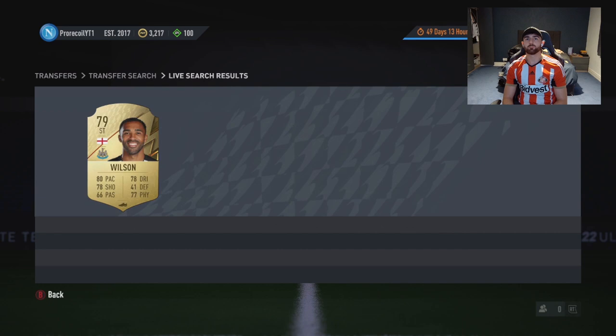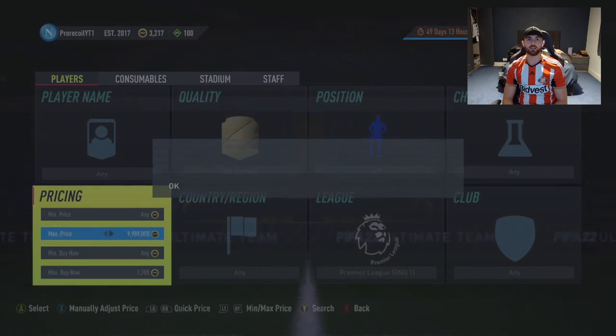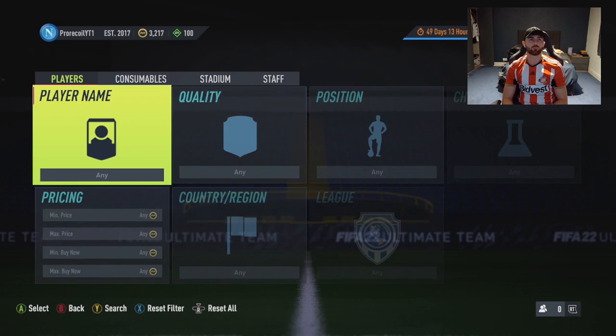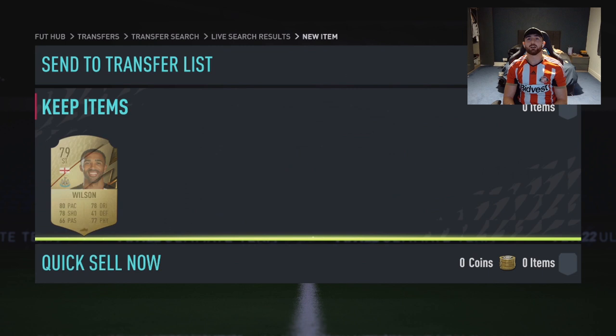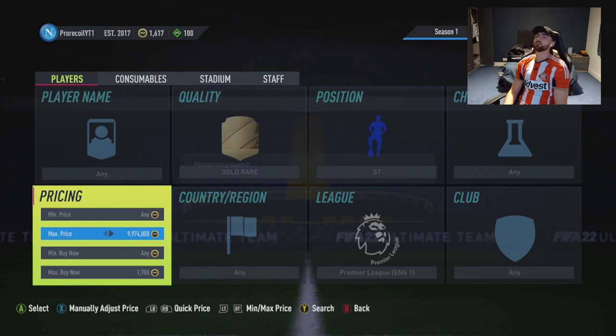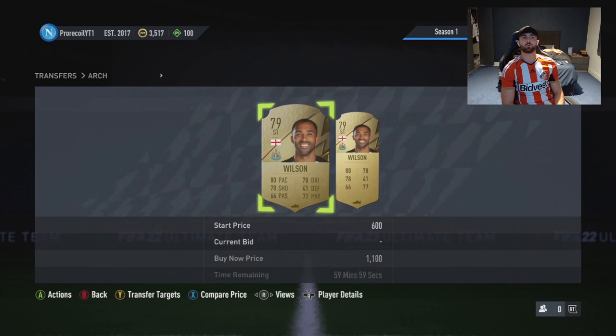We missed a good one there. Let's look at sniping 1.7 and below, giving a different range a go. An Antonio at 1.24, 1.5 for Jimenez - didn't get those either. I think they've made it a little harder to snipe, or it might just be me getting used to it again. Wilson is getting listed at quite low prices now.